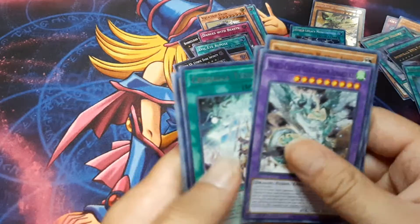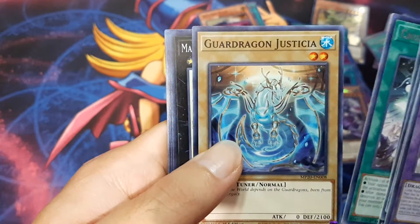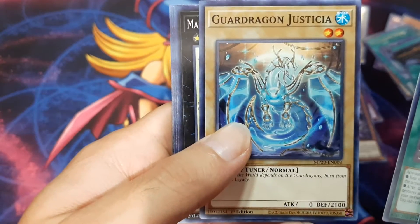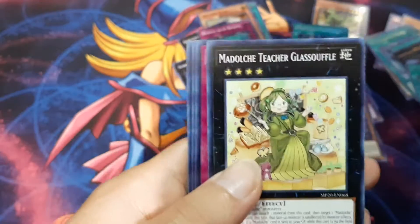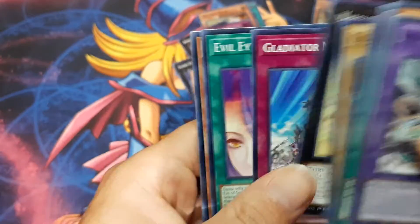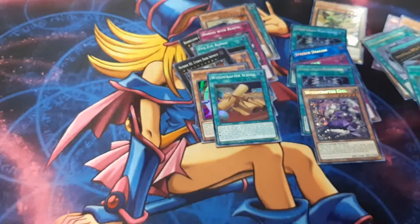I don't get this mesh straightened out - I'll finish this up here. Crusadia Testament or Dragon... Justitia, or just Daisha, I don't know. The Dolce. Alright, I'll get this straightened up here.